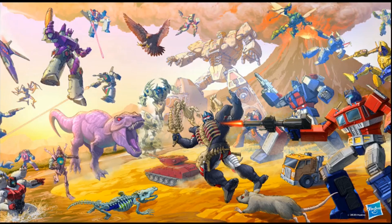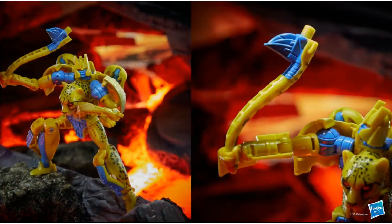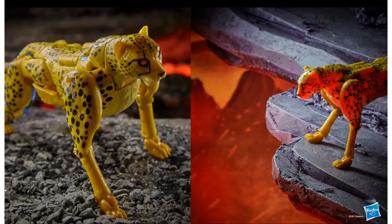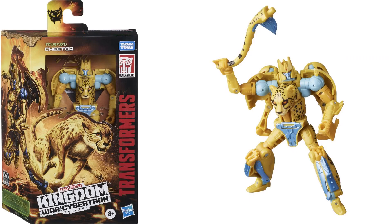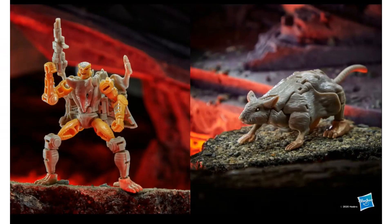Here is the artwork for the season, showing that we're definitely going to have some Beast Wars stuff going on. The first figure we've got is Cheetor — Beast Wars guys, in his nice animal form. Here he is in the package, front of the package and back of the package.